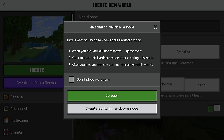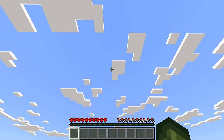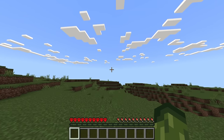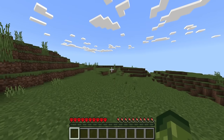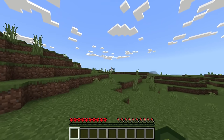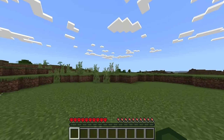The prompt says: here's what you need to know about hardcore mode. When you die, you will not respawn — it's game over. You can't turn off hardcore mode after creating this world. After you die, you can see but not interact with this world. Once you enter a world, you will see that your hearts have changed — this is an indication of the hardcore game mode. It's unclear if this will be introduced into 1.21, but players can test it in this version.